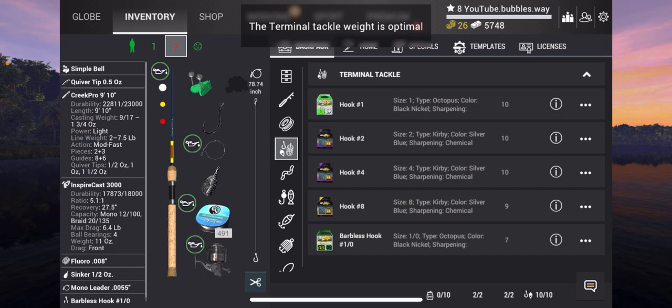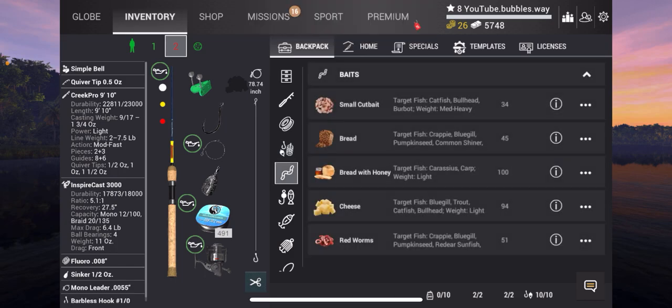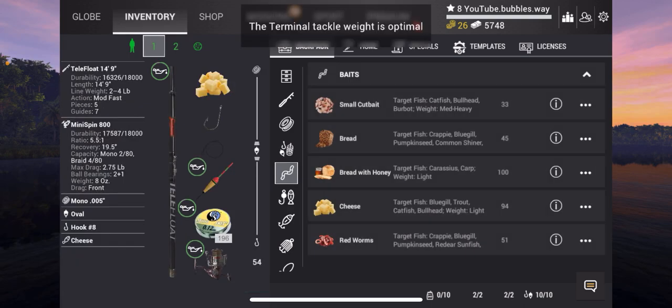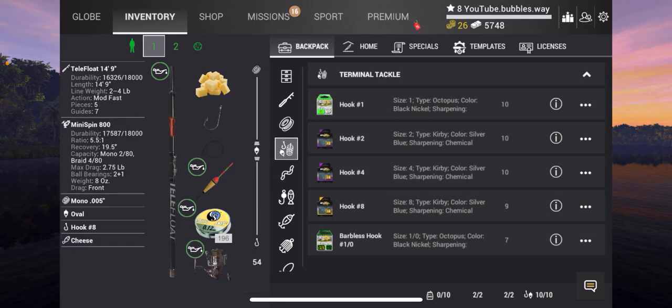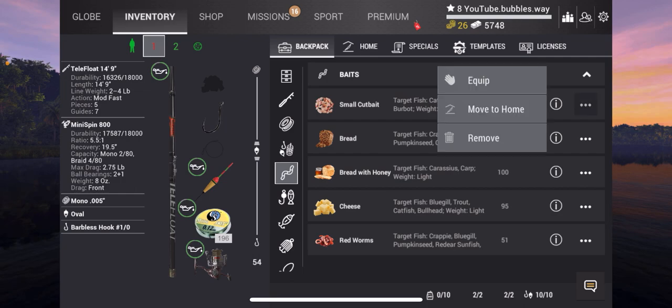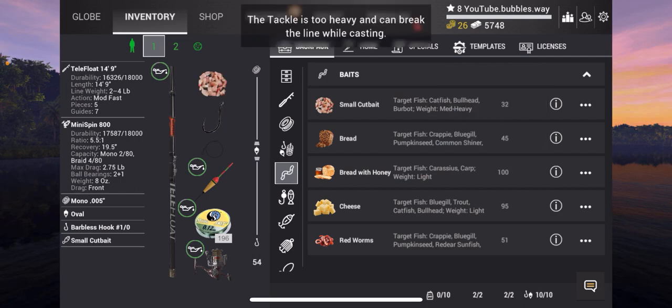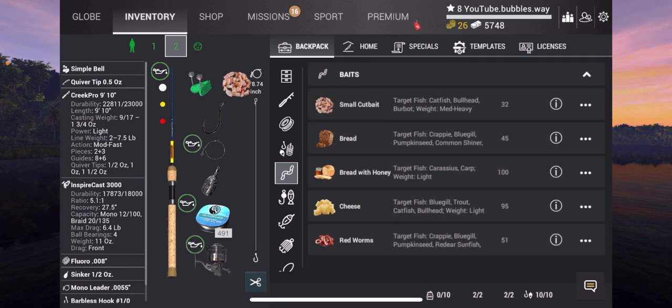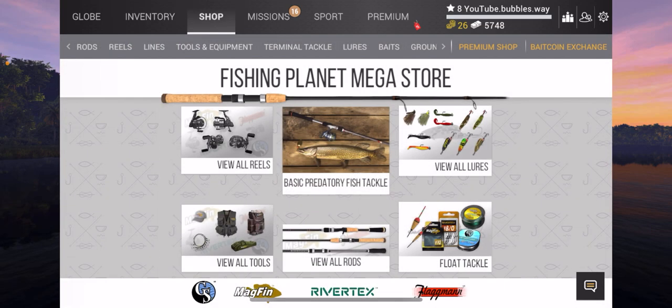There we go. We can try and catch ourselves a good amount of fish and hopefully level up. I also need to buy a new bigger net because my net definitely isn't going to be big enough — the fish are a little bit bigger compared to Lone Star. So we've got all that equipped. I also brought the two rod bag so I can have two rods. You don't have to have the same setup as me, but that's the way I'm going to do it. Let's go to the shop.